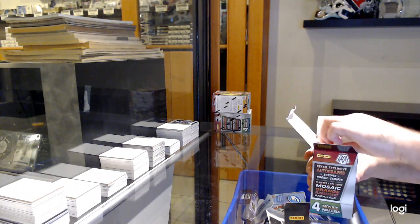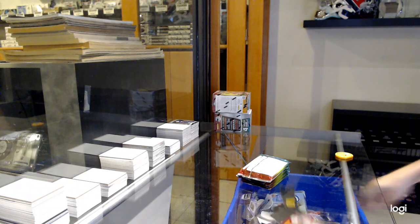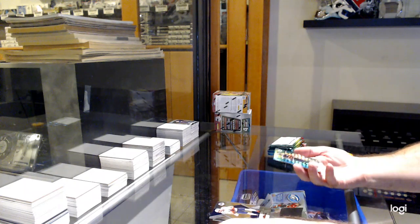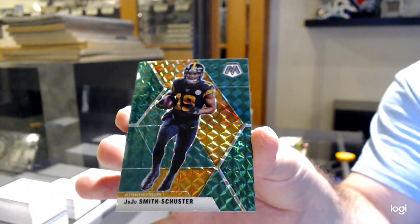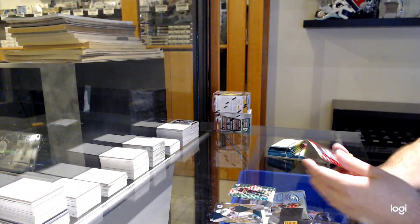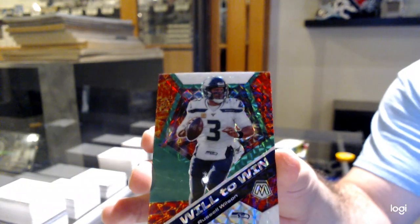Like, have we got anything crazy good yet? We've got a green of JuJu Smith-Schuster for the Steelers. We've got a Will to Win Russell Wilson for the Seahawks.